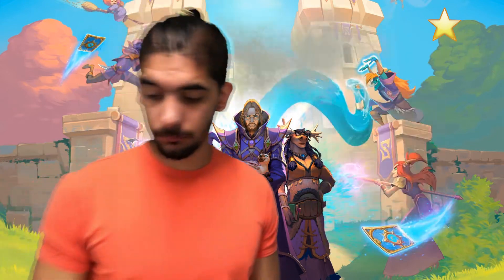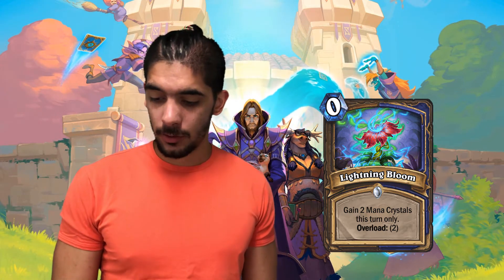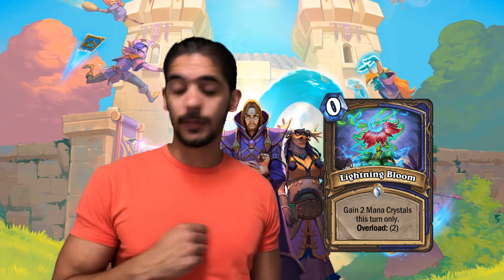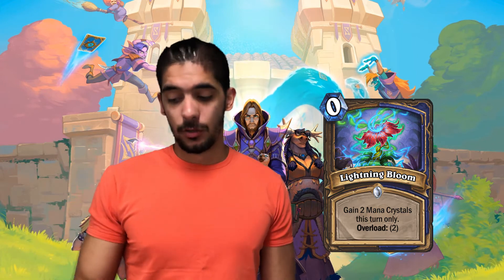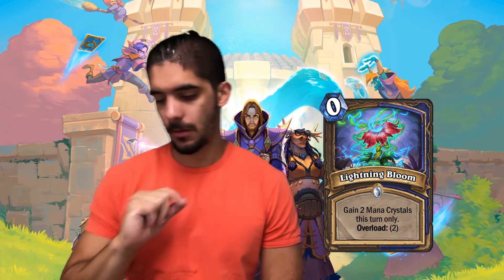Next we've got Lightning Bloom. I really like this design. This is a Druid and Shaman card — so you actually get Overload as a Druid, which is very interesting, the first time ever. It says: gain 2 mana crystals this turn only, Overload 2. This is basically like old Innervate. Innervate gave you 2 mana crystals just for that turn, and imagine how amazing Innervate was. Right now Innervate gives 1 mana crystal and still sees a lot of play. So this card I think is very strong — I'll give it 4 stars. Very versatile, especially since it's a dual card for two classes.